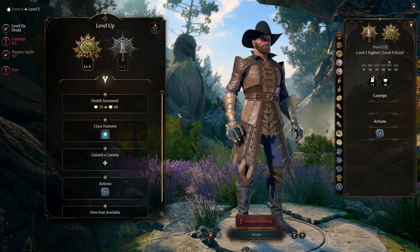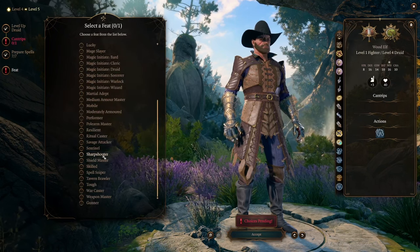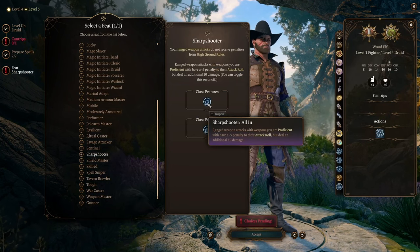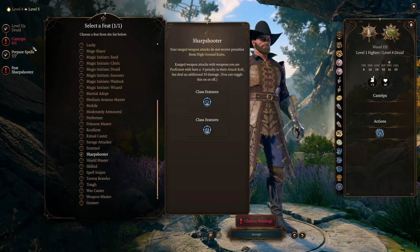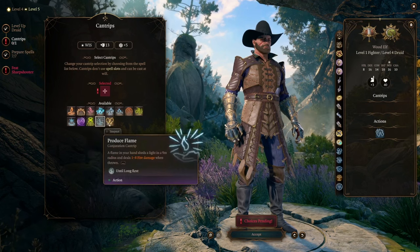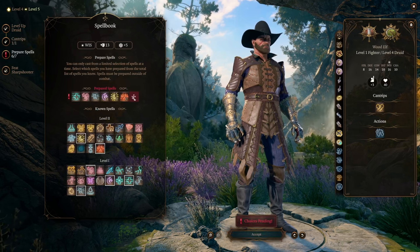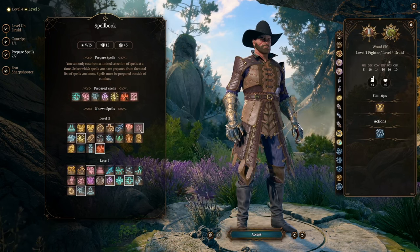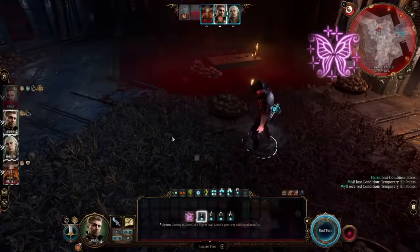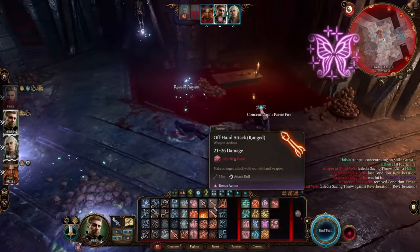Our next level is going to be fourth in Druid, giving us a feat, and we're going to pick Sharpshooter. This adds 10 damage to our offhand attacks but makes them harder to land — minus 5 to hit. But we have spells to help with that. Faerie Fire is a level 1 spell that gives you advantage to hit anybody; Entangle can restrain them for advantage too. Or you can put on the Risky Ring, which can be purchased from the Bloodmancer at Moonrise Towers. It makes all your attacks at advantage but all your saves at disadvantage — a big downside, but it makes you an absolute god.